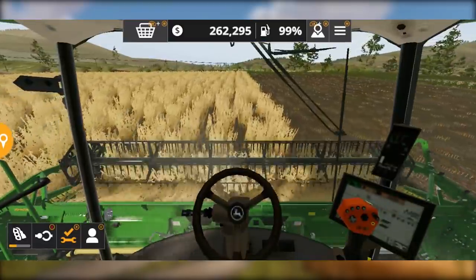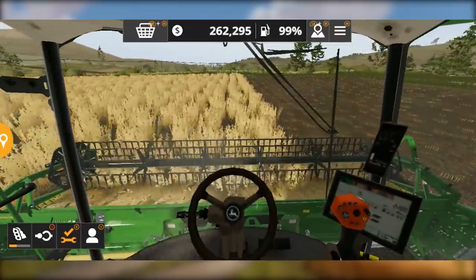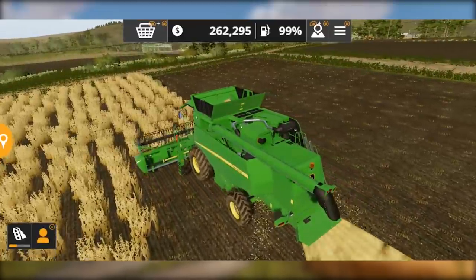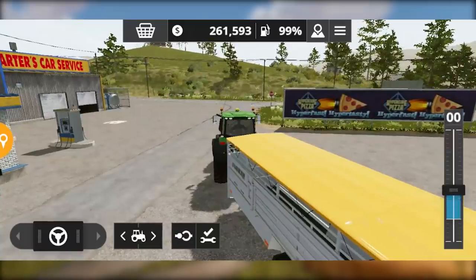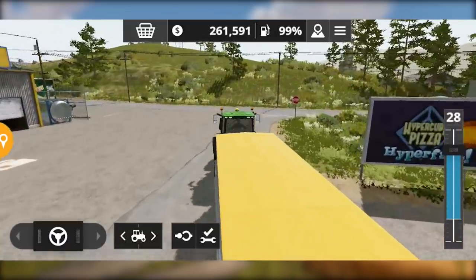In Farming Simulator 20, we feed cows a little differently — it is a bit tricky. This is not like Farming Simulator 18. So first of all, if we want to feed our cows, the first thing we need is cows of course.